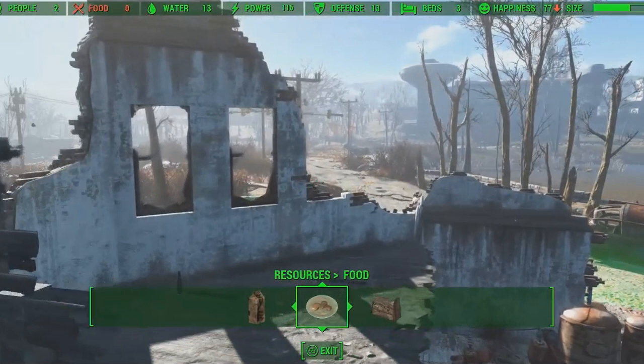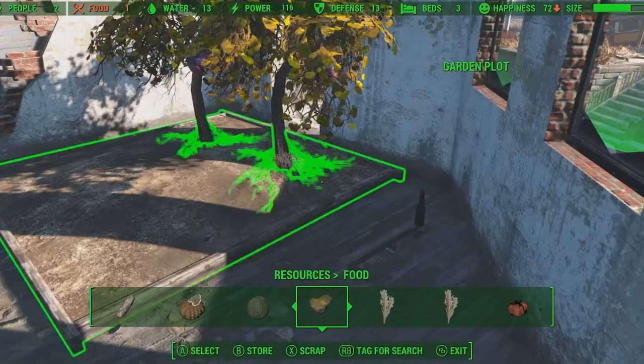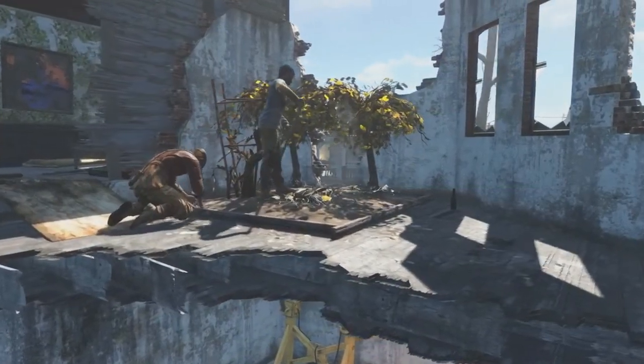As we pause here, we can now build a garden plot. That means places like the Boston Airport and the Mechanist Lair — we can now put down little plots of dirt to plant our gardens. The requirements are very low: four wood and one fertilizer for this little plot. They've put in a couple Mutfruit, a Tato, and a Melon. This is definitely going to give us further reach with our settlements, like the Boston Airport and the Mechanist Lair, which now becomes a very viable settlement.